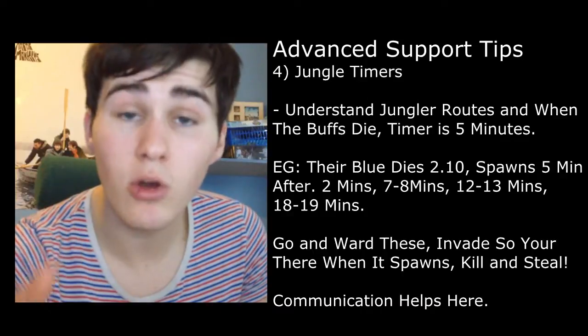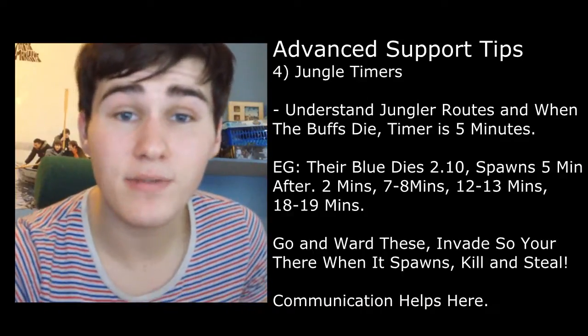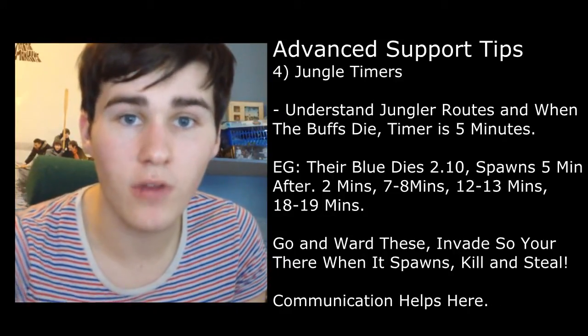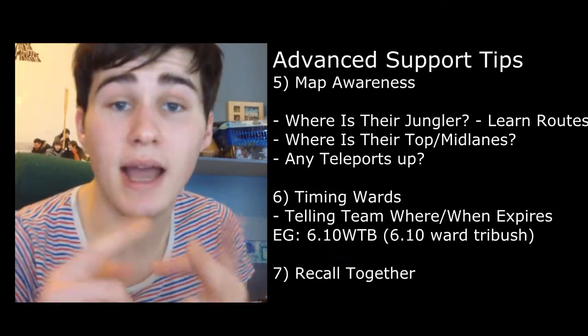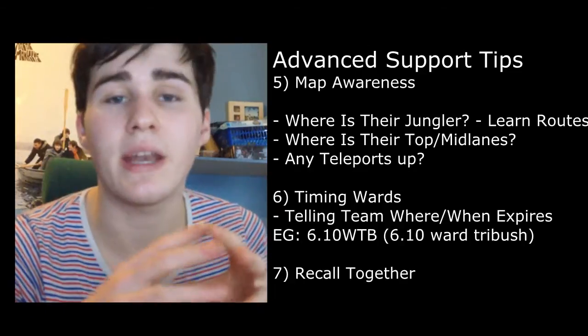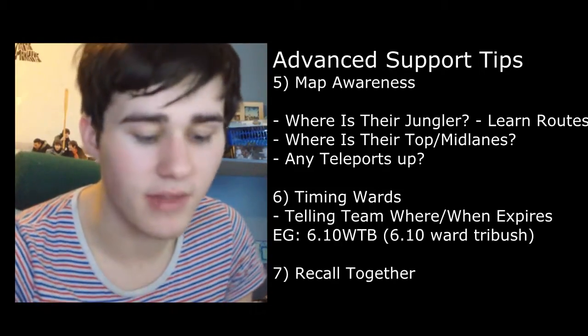Smart, be calm, know where their jungler is. Next thing is map awareness - a massive thing. Tell your AD carry where the enemy wards are, tell your jungler where the wards are so they can gank. Tell your AD carry when you're backing - you need to back at the same time and tell them when a gank's coming so they can position appropriately, whether an ally is ganking or an enemy is ganking.